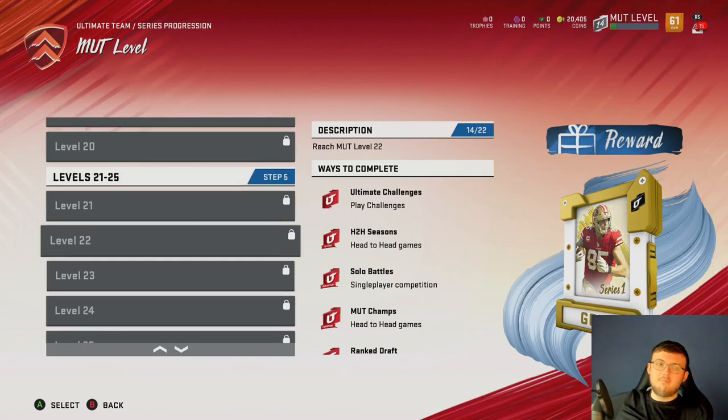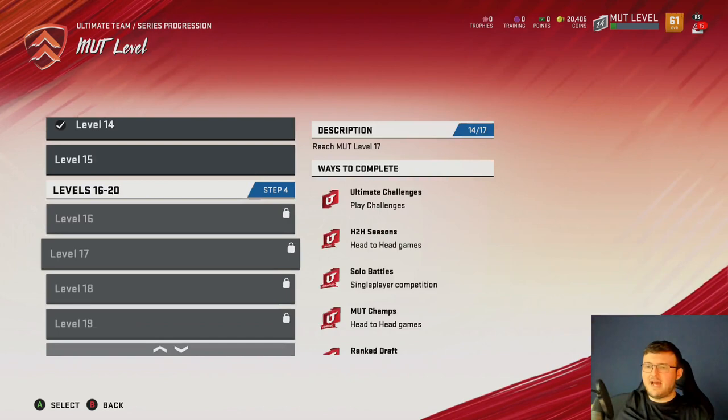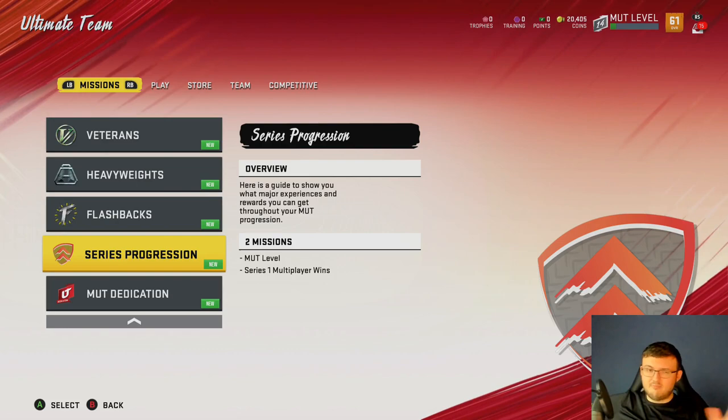Starting off, you get 20,000 coins plus three of these packs. Let me explain where the rest of the 30k comes from — it comes from those three gold player packs combined, for 30k. But another thing you can do is take advantage of those packs.